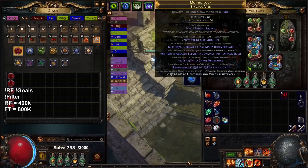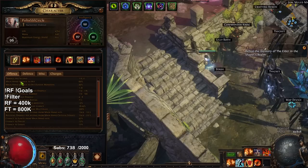I crafted a new belt. Not the best rolls, but it's not that bad for SSF - T3 life, T3 chaos, T1 life regen, and a hybrid res craft. My chaos res is capped, actually a little bit over, which is fantastic.